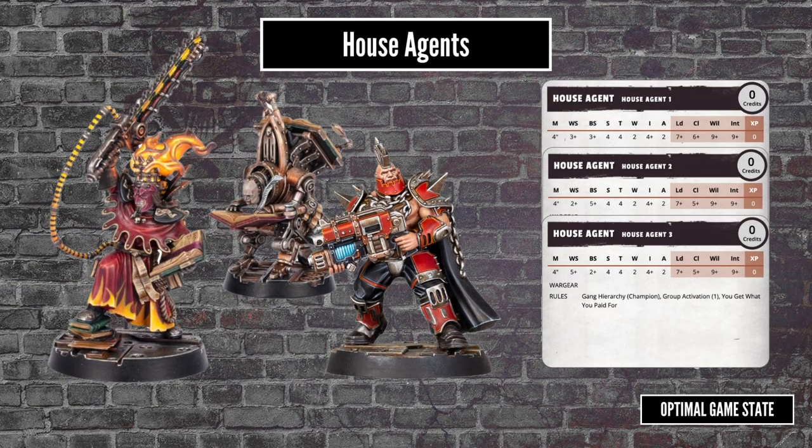Next up are the House Agents. You can't choose to hire a House Agent — instead, you give up your chance to roll on House Favors to get a roll to request an agent instead. The House Favors table appears in the Arbitrator Tools section of the rulebook, so it is considered an optional rule. When rolling on the Favors table, you get bonuses if other players are ahead of you in the campaign, so it's a bit of a catch-up mechanic. Although not specifically stated, presumably House Agents are also an optional rule, as you have to choose between them or House Favors.